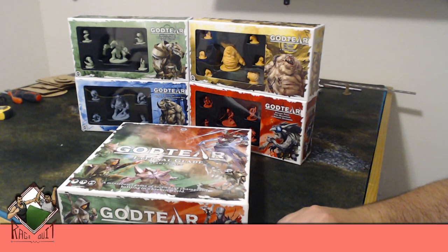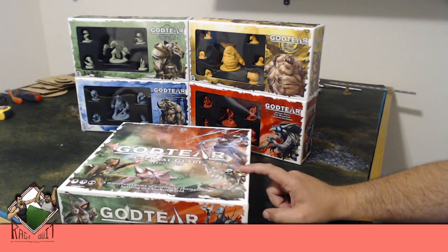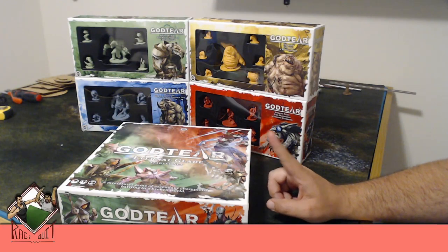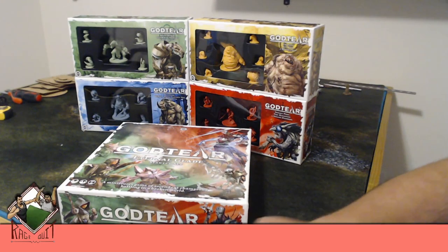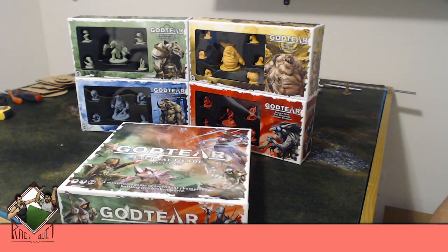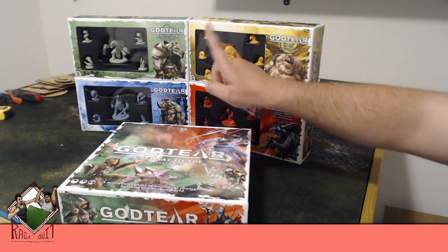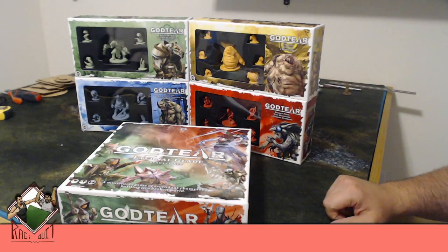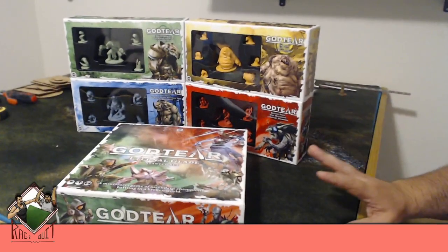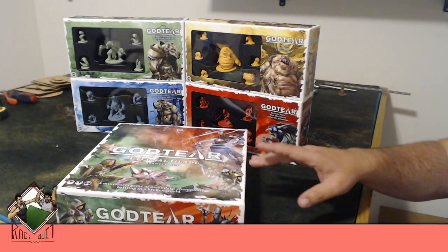We're going to go through the Eternal Glade starter set, which is one of the starters from Steamforge for God Tier. The other starter has the other two types of champions. This one has a Slayer — I believe that's Morgan — and then a Shaper; I'll look up her name as we unbox it. We also have four individual champions, one of each type: Half Tusk, Wraith Marid, Grimgut, and Sneaky Pete. Really excited about these models — they look really good and I'm excited to see them out of the box.